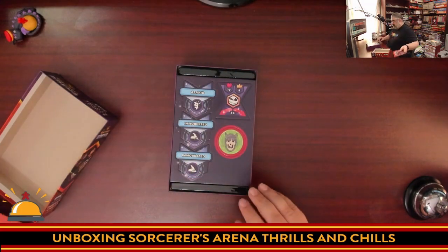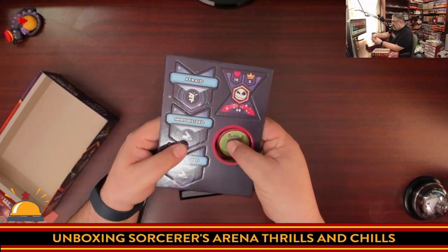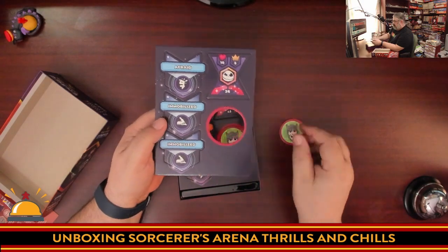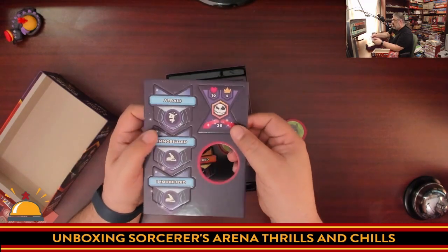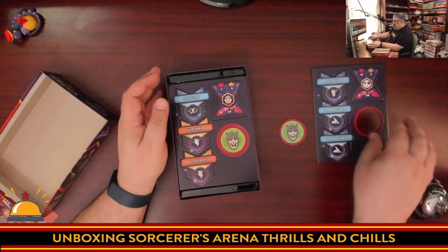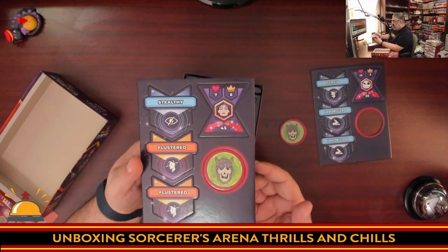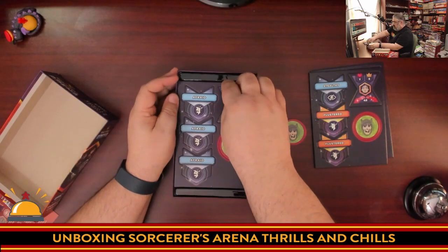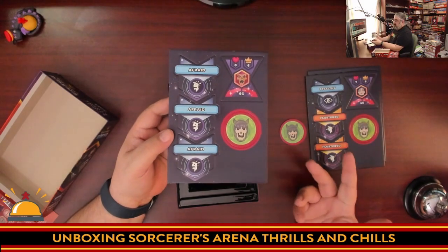Let's take a look at what you actually get. Those character tokens are way bigger than I expected — that's a big token. We have extra immobilized status effects, the new Afraid status effect, the Jack Skellington card — two-sided for red and blue. I'm assuming if you're watching this you already know how to play the base game. And then we have Gothel. More flustered and extra stealthies. We have multiple Afraids, probably a total of four, because you can make the entire opponent team Afraid at once.